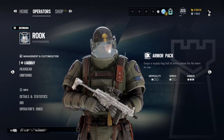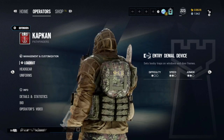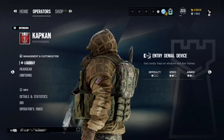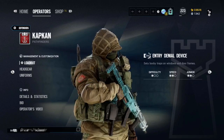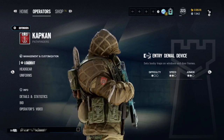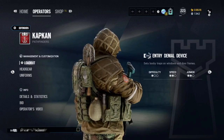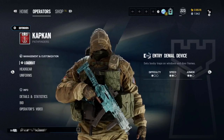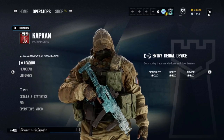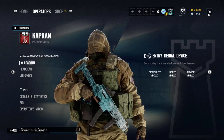The second defender on this list is Kapkan. Another utility-based operator who can deploy all of his gadgets during the prep phase, making him useful even in death. Kapkan brings a trap that deals 60 damage when connecting with an attacker, which can seriously disadvantage their health and may win you or a teammate a gunfight later in the round. He also has access to the 9x19 VSN, a gun with essentially no recoil that is very easy to learn with some simple aim practice drills in Terrorist Hunt, making Kapkan very useful while also simple.